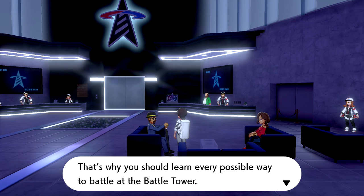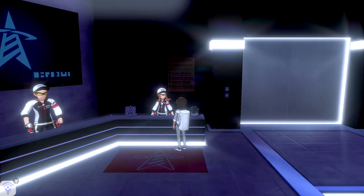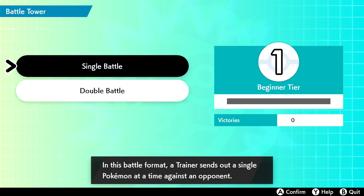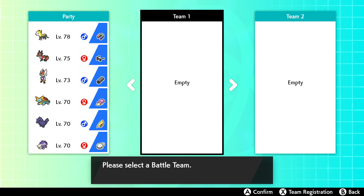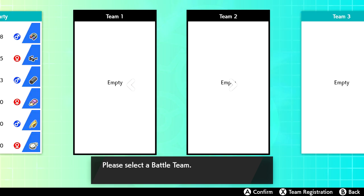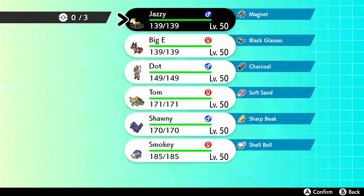We head in to start battling. Leon says he's been waiting and asks us to take on challengers with everything we've got. We select Single Battle format, where each trainer sends out one Pokemon at a time. We check the rental team - it's the evolved starters plus Gengar and a dragon type - but they're actually lower level than what I currently have. We can only choose three Pokemon, and they're all limited to level 50.